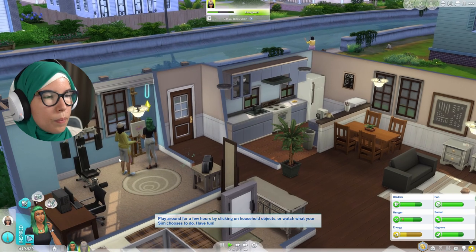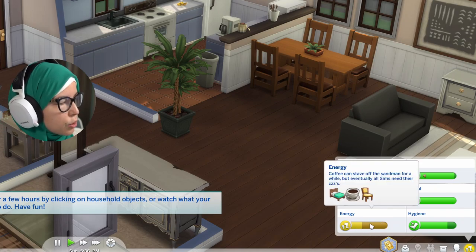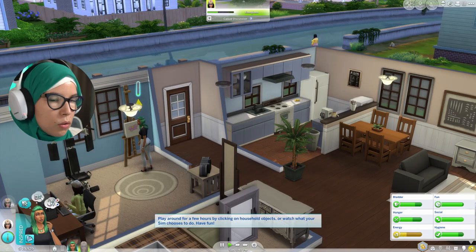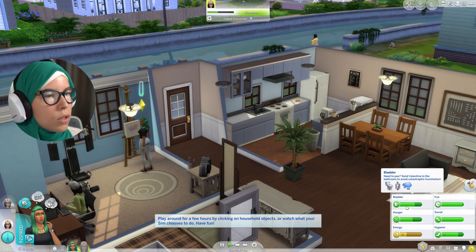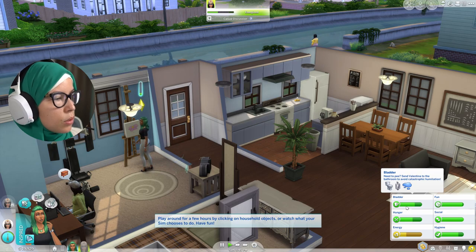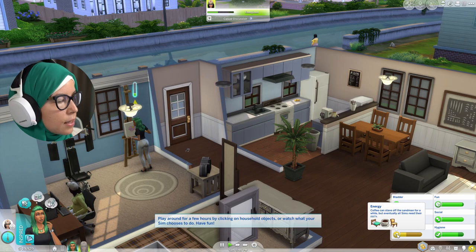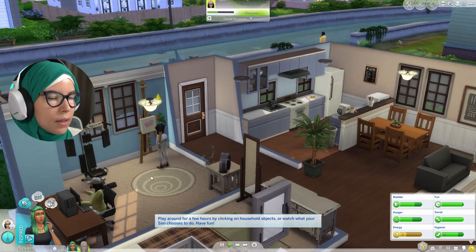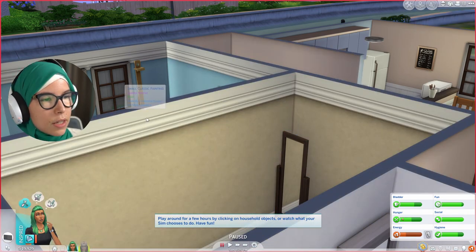When your sims are inspired, they're more likely to produce high quality items — whether food if they have high cooking skill, or paintings if they have high painting skill. You can see her energy is coming down; if you scroll over any need it gives tips on how to boost it. In normal gameplay, clicking any need button will auto-solve it and send your sim to the nearest thing to relieve that need. She's now finished a painting — a small classic worth 60 simoleons at normal quality.